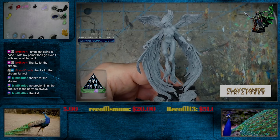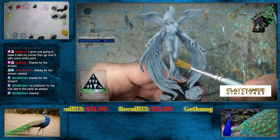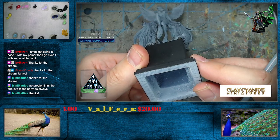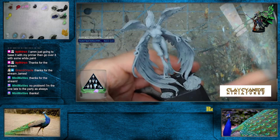Hello everybody, welcome back to Wappelville. Something a little bit different - nothing from Middle Earth. I believe this is from Clay Sinai Miniatures. This is something I put on one of these wooden plants. There's a 3D print there, and this is also a 3D print.